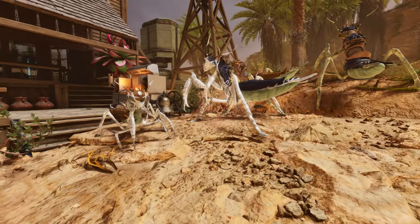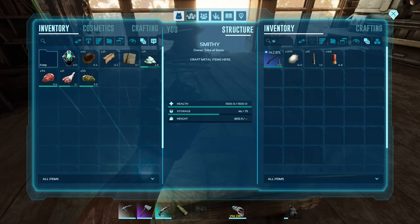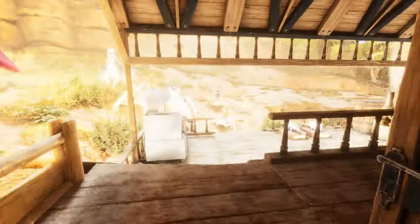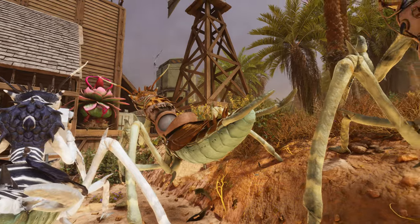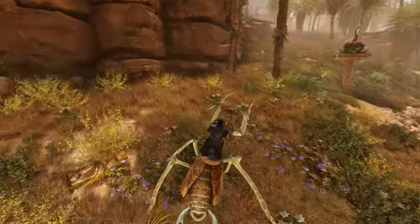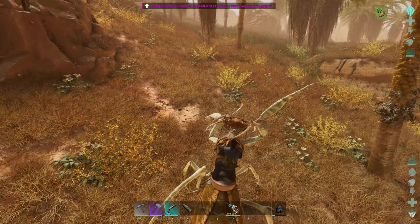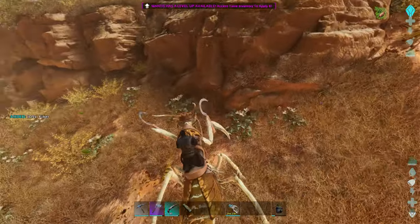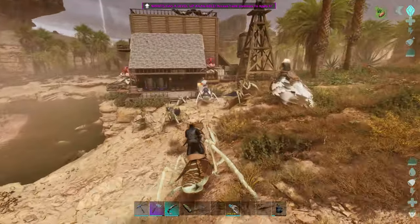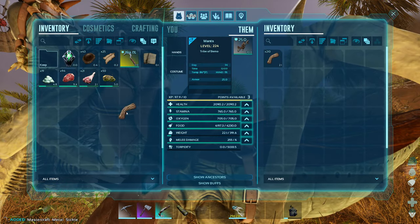They should be able to still grab - can they grab fiber with a sickle? Let's do some testing real quick. Got that one out of a drop as well. Let's give you this - we'll do it over here so the grass actually grows back. There we go - we do get fiber too. So we don't really need the Therry anymore either. Interesting. That'll kind of work out. I need to figure out what I want to do for the color breeding. But regardless - we got the good stats on two sets of females, super happy about that.